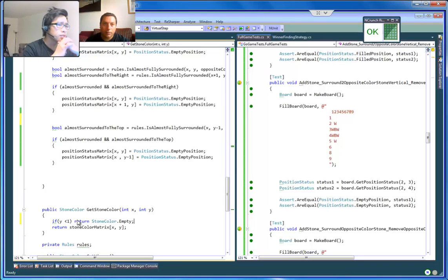No — 'edge' is good because 'empty' would mean it's an empty position. We can do 'empty' right now and then add that feature later. I just want you to notice that all the tests are passing now.